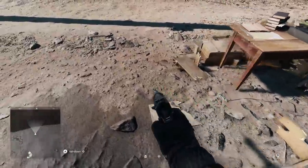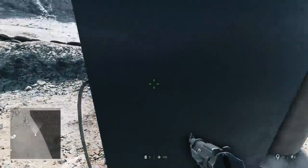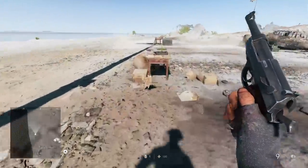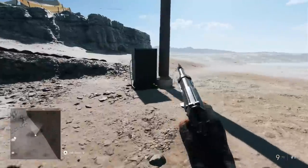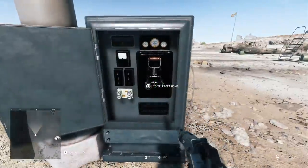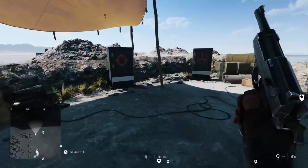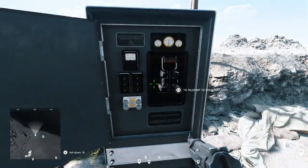First of all, you can teleport to different locations within the firing range to test out different weapons, fly planes and stuff like that. And this teleporting mechanism has its own little audio effect. It's kind of weird — it's interesting that they took the time to add this sound effect.